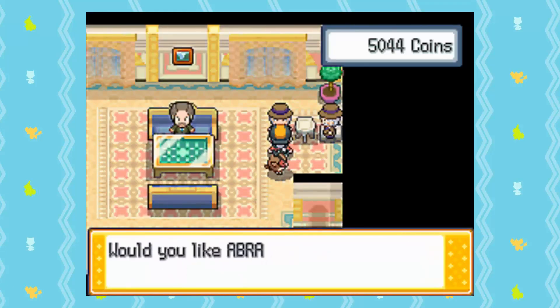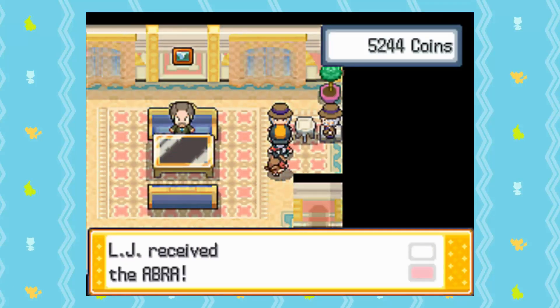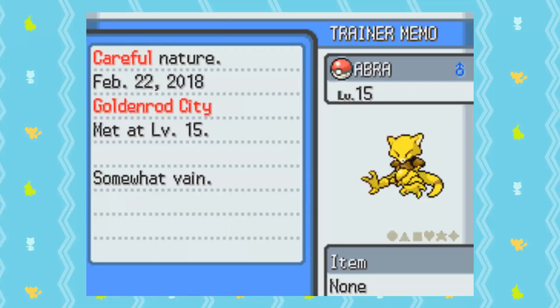Without further ado, this month's target — for the first month it's going to be a relatively easy target. It is going to be any Pokémon from the game corners in HeartGold or SoulSilver versions. This can be Abra, Ekans, Sandshrew, or Dratini from the Celadon City Game Corner, or Mr. Mime, Eevee, or Porygon from the Goldenrod City Game Corner. If you save before you buy the Pokémon with five open slots in your party, you can buy and check five Pokémon at a time, which makes this hunt go by very fast.